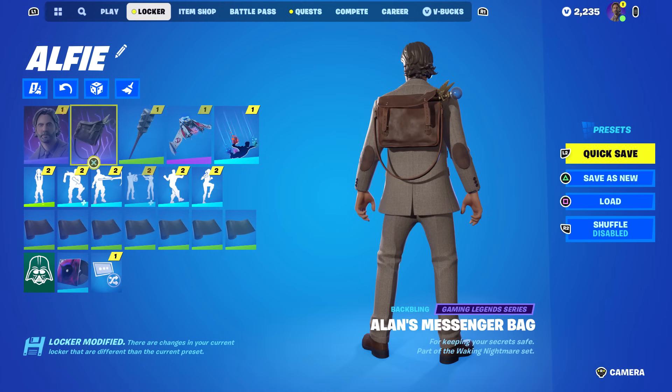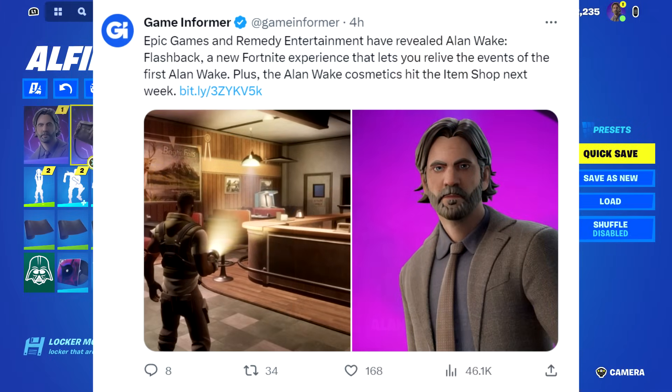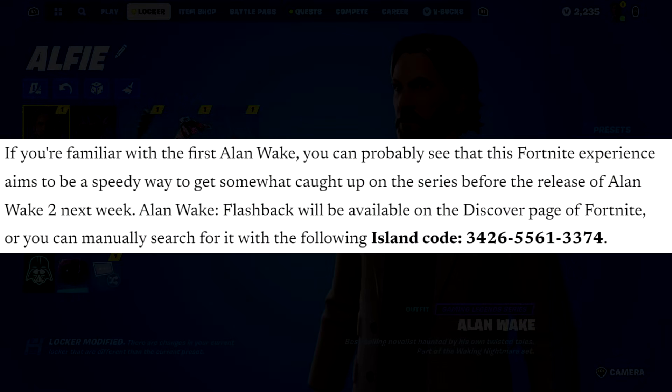That's how you get the skin early — you pre-order the game and you get the skin as well as the back bling. But that's not the entire set. The entire set also includes a pickaxe, which you can see right there in the bag, as well as a wrap. Game Informer tweeted out about this Alan Wake creative map and the trailer, and put out an article — that's where we get the release date. The map is called Alan Wake Flashback, available on the Discovery page of Fortnite, or you can manually search for it with the island code 3426-5561-3374.